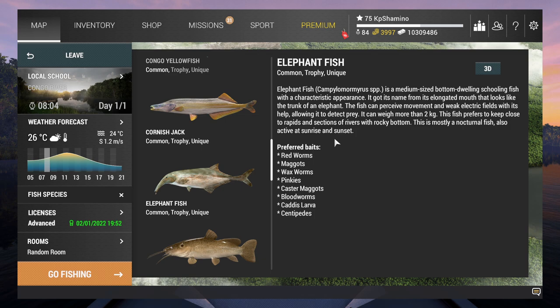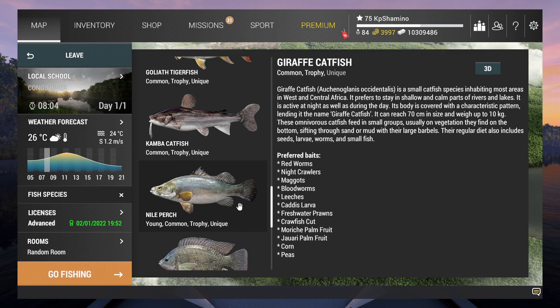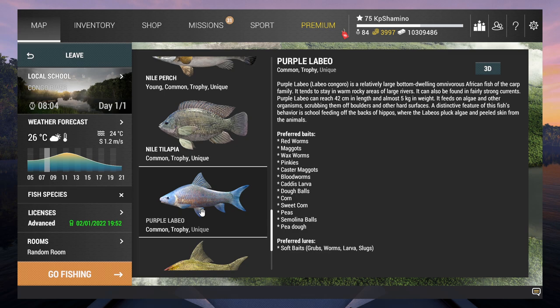I started with the elephant fish diet: redworms, maggots, waxworms, pinkies, and all that other stuff. Then you have centipedes, and what is so good about it is that not a lot of fish share it. If you go to the other very small fish, like the giraffe catfish, he's not sharing it in the diet but you can still get it. That was the first obstacle - I thought the catfish would always show up. So that was a little bit of a problem, but the other small fish you are not getting because they don't have it in their diet. So centipedes was the bait to go for.